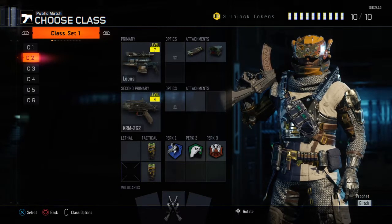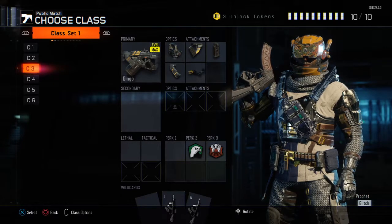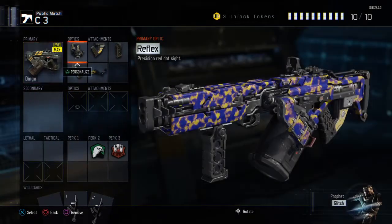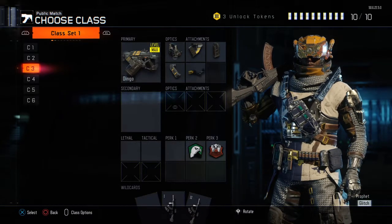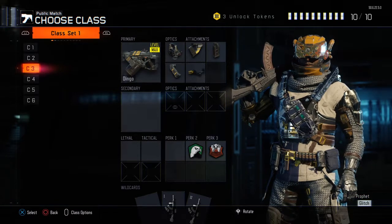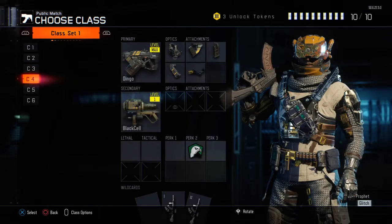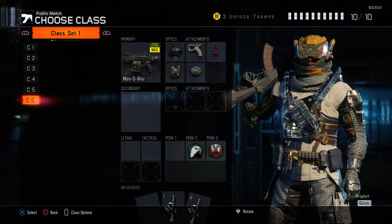Sparrow's pretty good with snipers in my opinion. For the Dingo, I'd run Gravity Spikes — my nickname for them is Gravity Spoons, so if I ever say that in a video, you know what I mean. I kind of use this as... Dragon, that's it. Same with that, I'd use Gravity Spoons. With this one, I'd use Glitch.